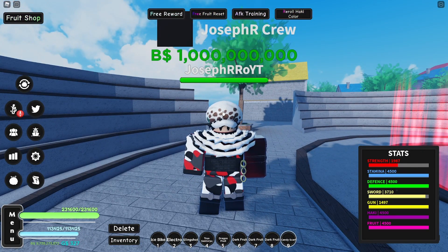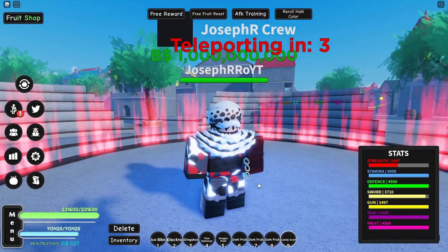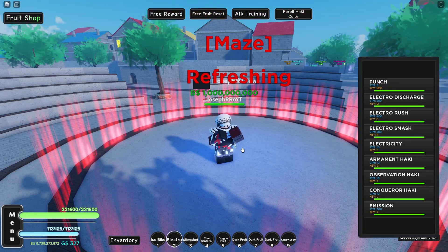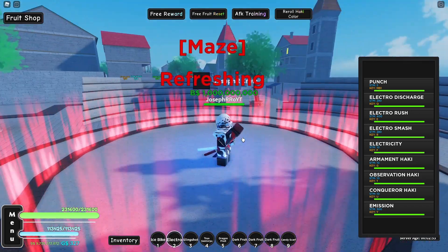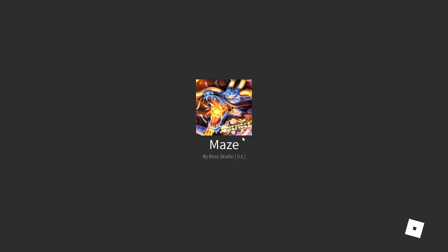First things first, let me show you my stats: full Haki for fruit, candy scarf, low head, blood coat, male arm, and metal boots. The low head and candy scarf boost my fruit damage. I'll be using Electro because Black Leg Jabbo/Jumbo is not working with full form Dragon for some reason, but Electro is working, so that's what I'm going with for now.